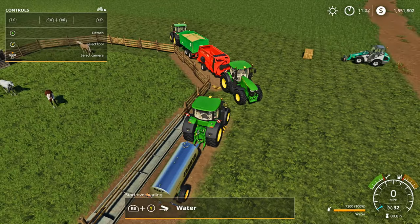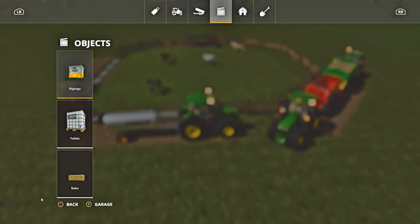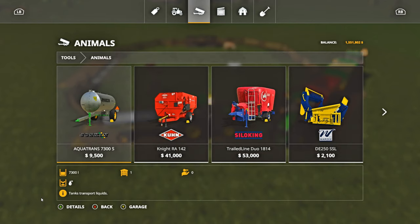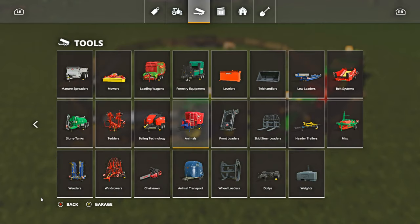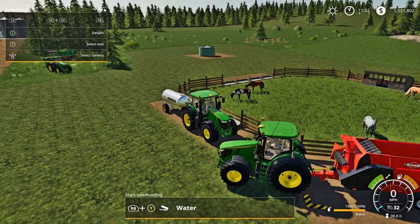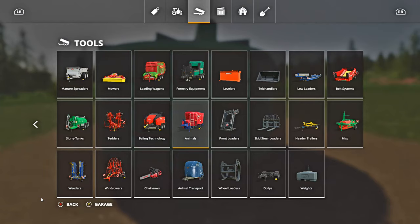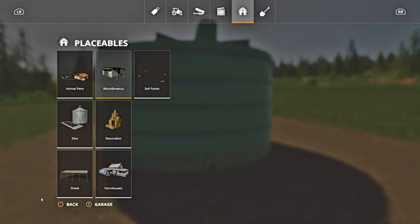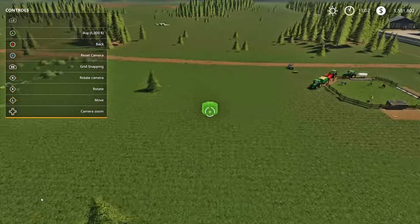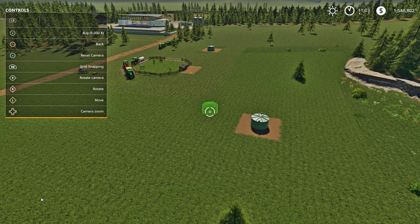The first thing we're going to do is hop into this tractor. You want to get a water trailer - if you go into the store and go over to tools and then animals, you're going to see the Aqua Trans right there on the end, that's the one you want. For water, go to placeables, then miscellaneous - this is your water station. Just place it anywhere and you now have infinite water. It's $5,000.